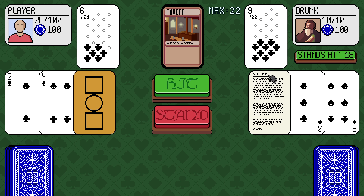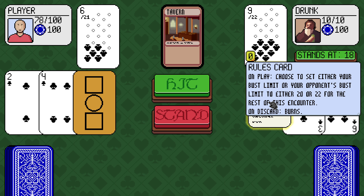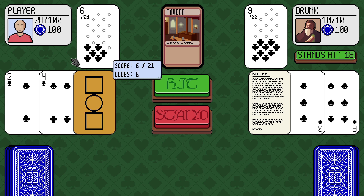They stand at 18. Rules card: on play, choose a set, either your bust limit or your opponent's bust limit, 20 or 22. Their bust limit is now 22.